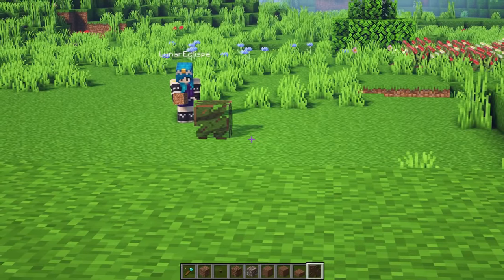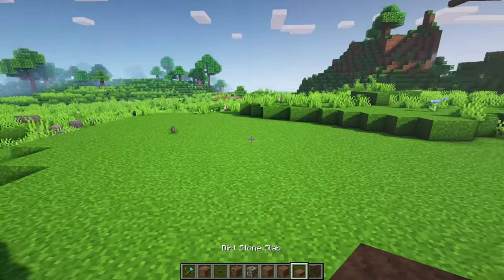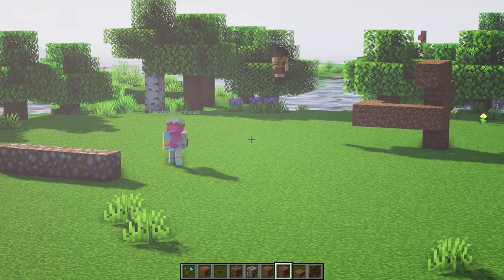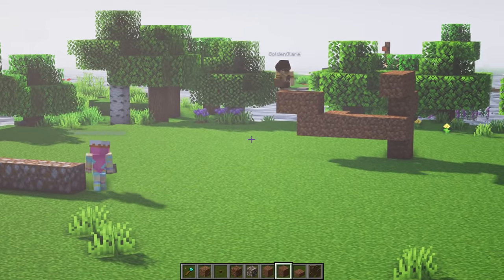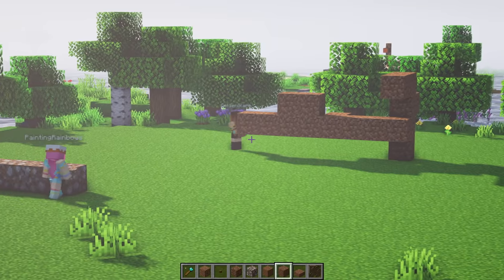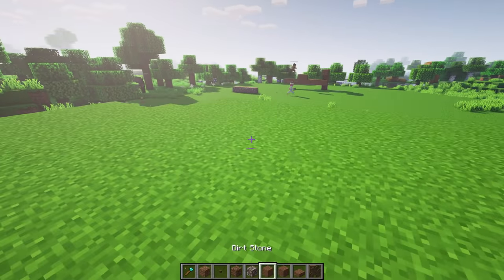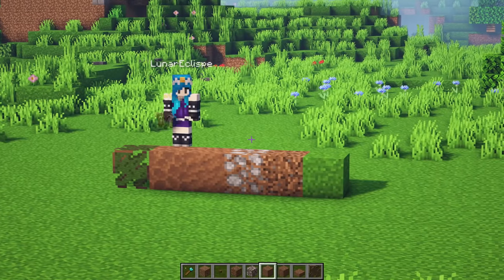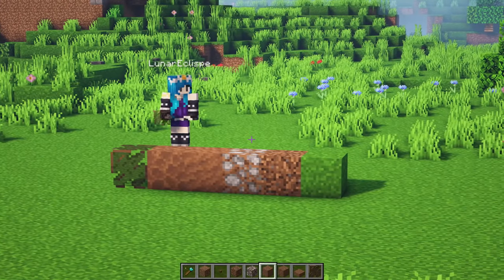Luna, what are you building? Actually, don't tell me. I want to be surprised. Gold, you are building too close to my plot. Please stay on your own side so I have enough room to build. Funny said that this corner is mine, Rainbow. They're using dirt for evil. This whole corner. What is the theme of this dirt building?